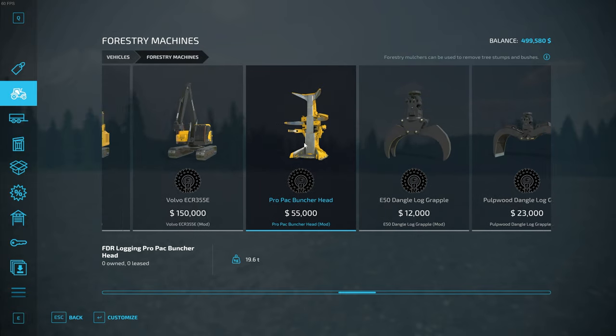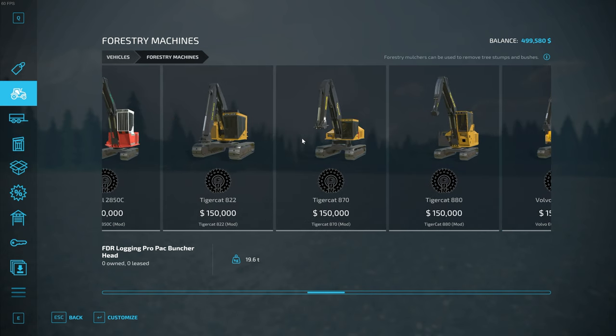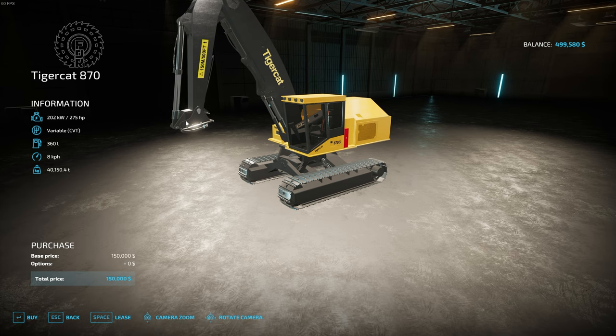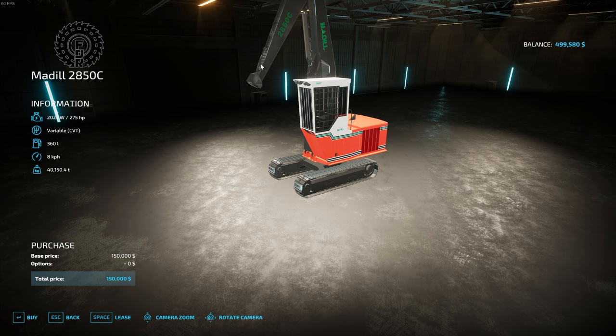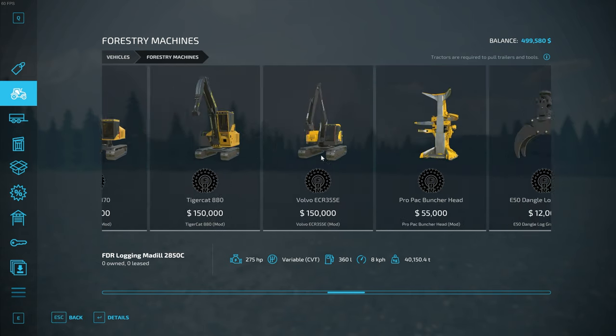When you're using the buncher head, it's only going to work on certain machines — some machines allow for more tilt range than others. For instance, the Tiger Cat 870 has a specific boom that allows you to tilt up higher to support that type of cutting head, while high cab machines don't tilt as far. So for a buncher, you would not want to use it on a high cab, but most of the low cabs will support it.